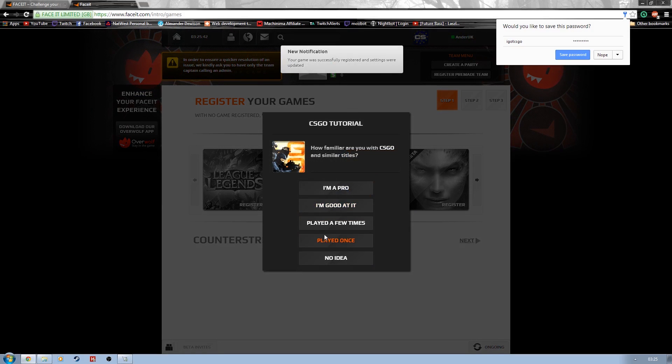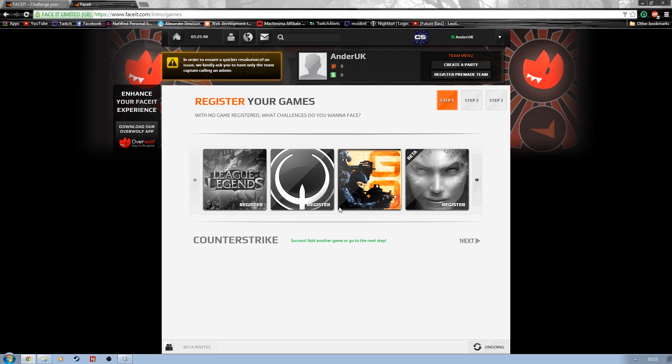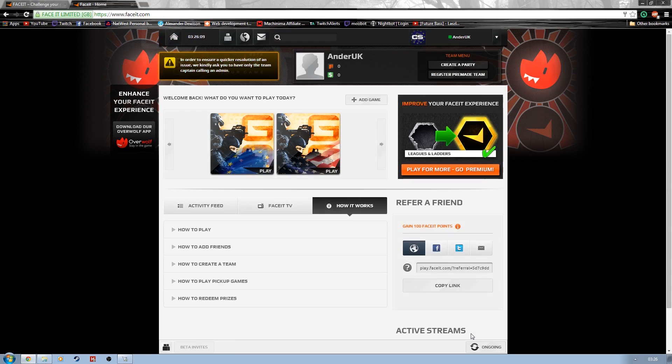Once it signs me in it will bring me back to the website. Then you can say how familiar you are with it — I'm good at it. This will put you in the right skill bracket for your first games. You can decide to connect with Twitch, but this is a secondary account so I'll leave it for now. Then you have your choice of payments, but I just want to skip it and not upgrade. And now you're ready to play.